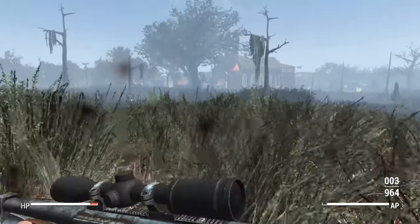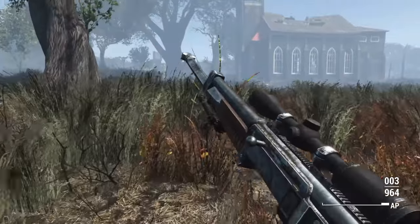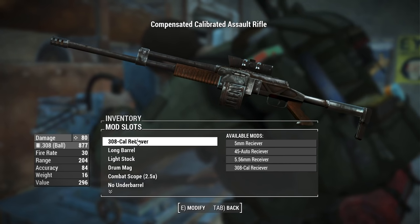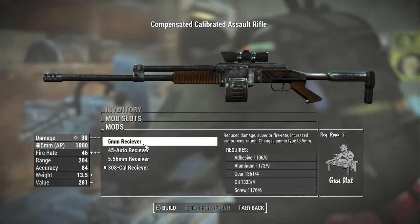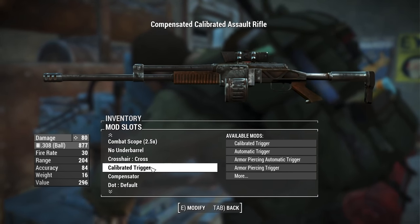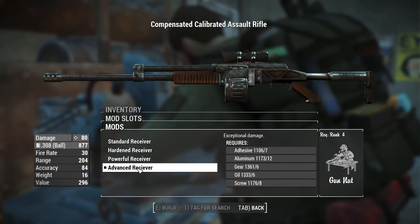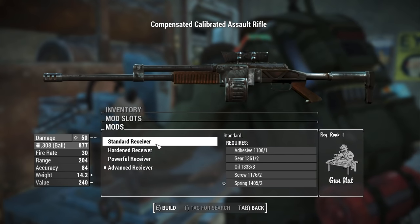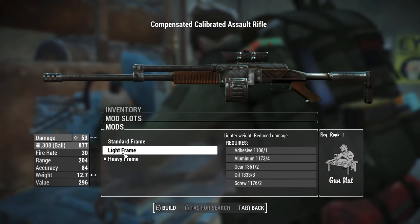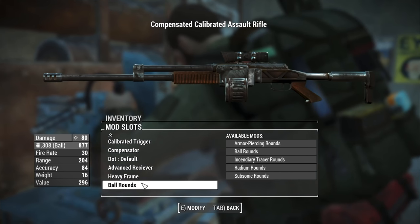Another big change is how damage is handled. In vanilla, you change your receiver and that's typically the only way to get a damage buff. This mod takes it further. To show it off, let's use the assault rifle. First is your ammo type — for max damage, drop it to a .308 receiver. Then in the receiver category you have standard through advanced, which is your raw damage upgrade affecting only weight and damage. Fire rate and other stats are now in separate categories. Then we have the frame — light, standard, or heavy — each increasing weight but also damage.